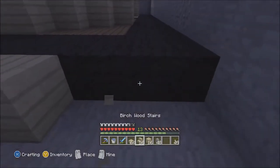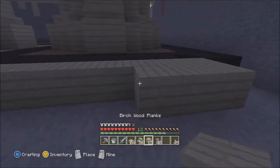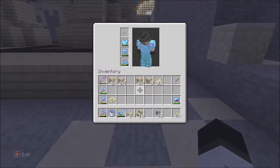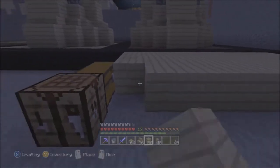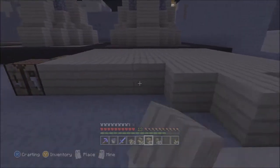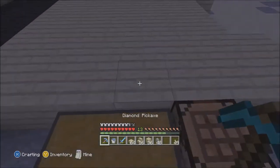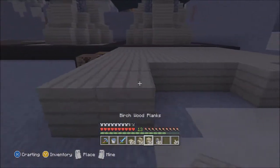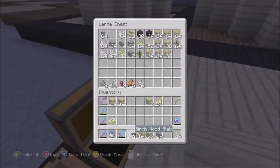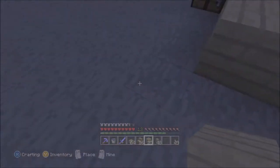The only material I'm gonna have an issue getting is all this wool, just cause wool takes forever to shear - sheeps are so stubborn, they don't wanna eat the grass and grow their wool back, cause all they wanna do is just sit there and look at you. Sheeps go bah! I don't have much spruce wood anymore. I need to get some cause all I got is saplings - that's alright I guess.